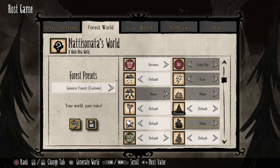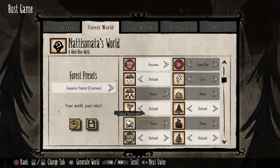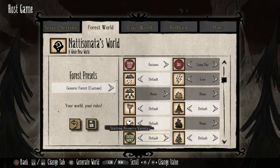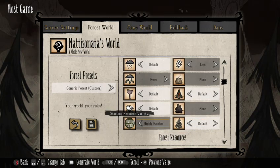For world regrowth, keep it at default. Disease, set it to None. Failed survivors are just generated events — most of the time they have some free gear left behind: bags, spears, torches, weapons, tools, ingredients. If you don't want the extra help, turn it off. For starting resource variety, just leave it at default.